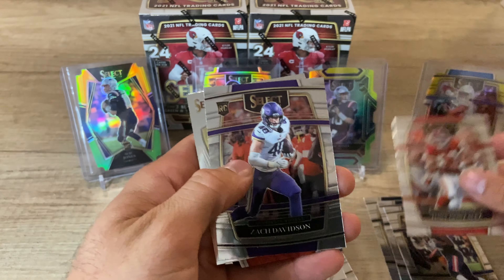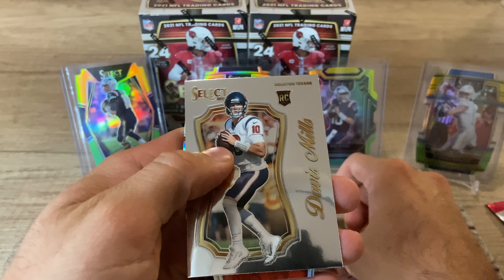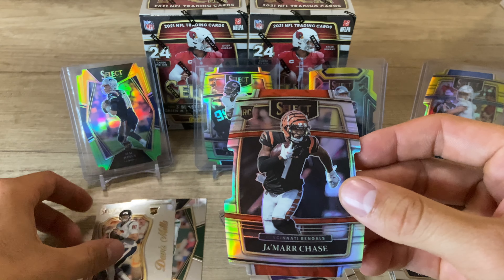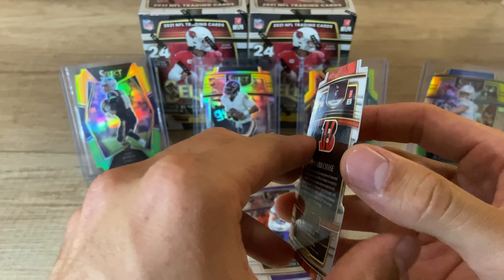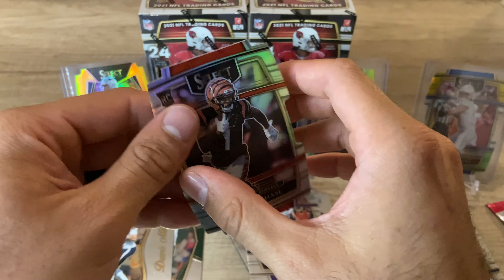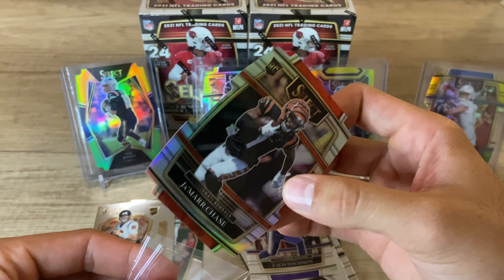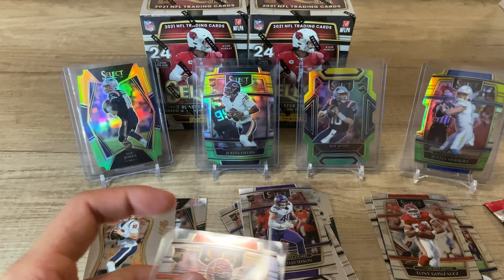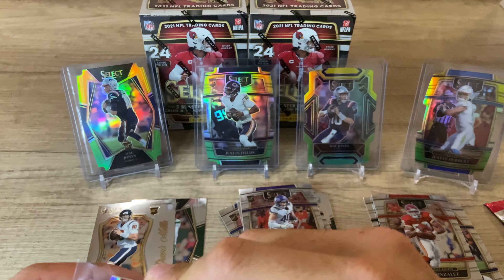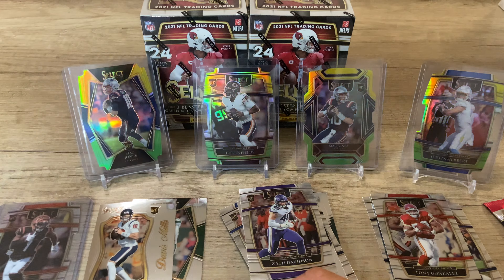Tony Gonzalez, Zach Davidson, Davis Mills — not bad, another rookie QB — Jamar Chase Silver. This has to be the best blaster box I've ever opened. Jamar Chase Silver, 100% sleeving that up. Wow, put that in the hard sleeve right away.